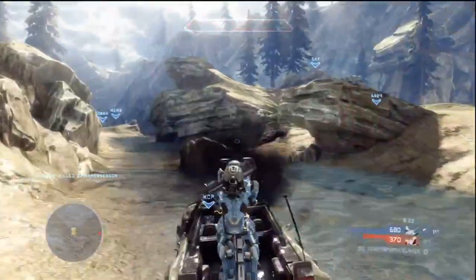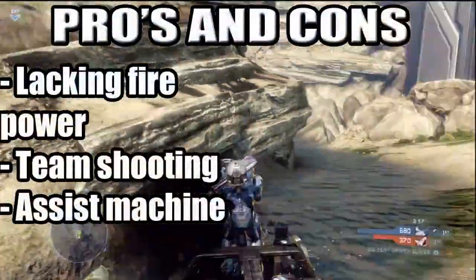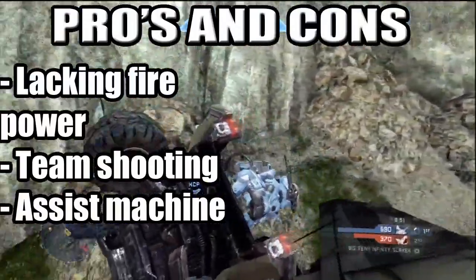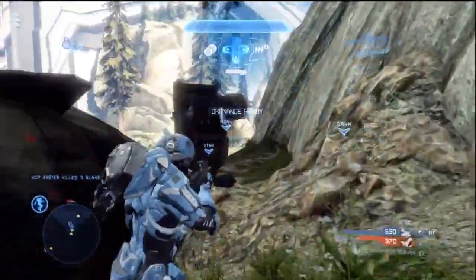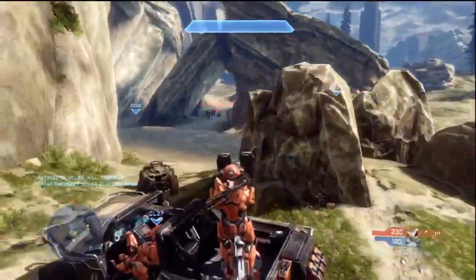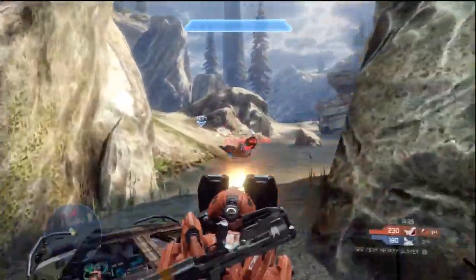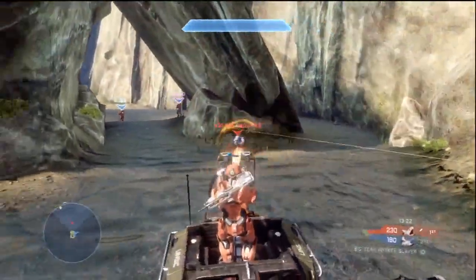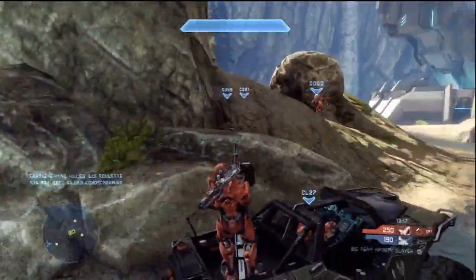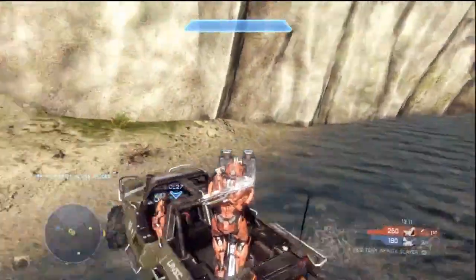Now some of the cons — and there are cons to this vehicle even though it's one of the best. It's lacking firepower; the general turret isn't that strong, as you'll see in the gameplay. The main turret lacks firepower compared to previous games like Halo 3 and Halo Reach, so you're definitely going to want to use the Engineer specialization where it doesn't allow the turret to overheat. Team shooting is another big thing — if everyone on the other team puts a DMR mag into it, it's going to catch fire and blow up.